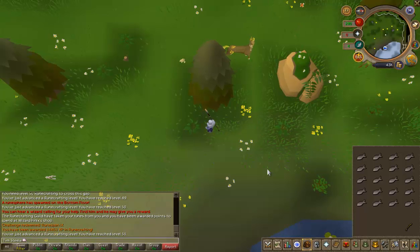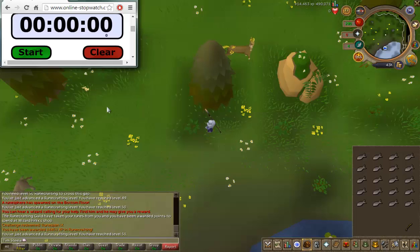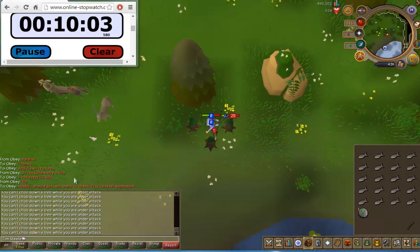Ignoring all kills from yesterday, I'm going to track them today with this HP counter and also use this timer to see how many I'm killing and the loot from however long it takes, or if I get the rune hatchet, how many I killed. This is ignoring all that I killed yesterday.